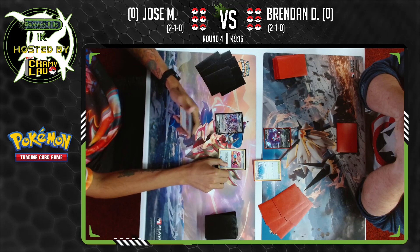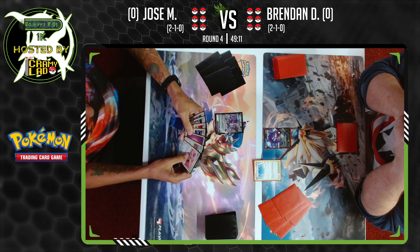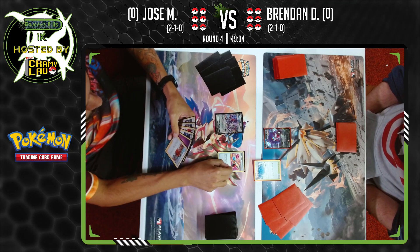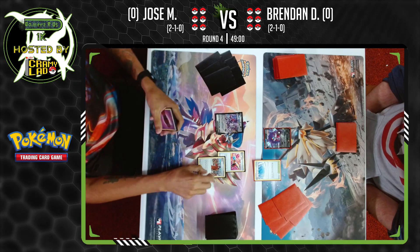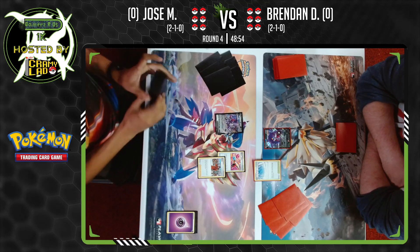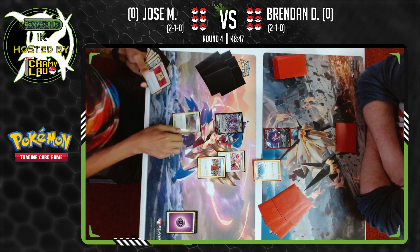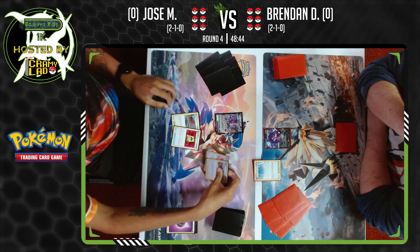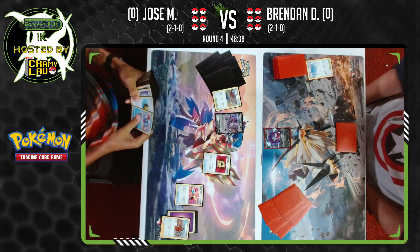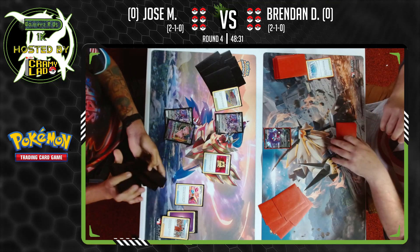Jose is flirting with the idea of Peony to discard his hand and draw a few cards. This is not a great hand for Jose, but looking over at Brendan's board, he just went Gengar pass with the Path. So things couldn't be too good for him either. Peony — let's see what we get. Both switches are now gone, so discard your hand and search for two cards. Training Court and Battle VIP Pass are the options — we're going to crack them both immediately.